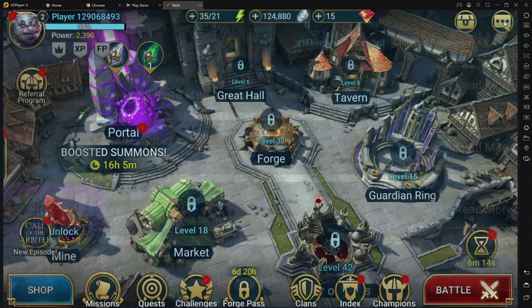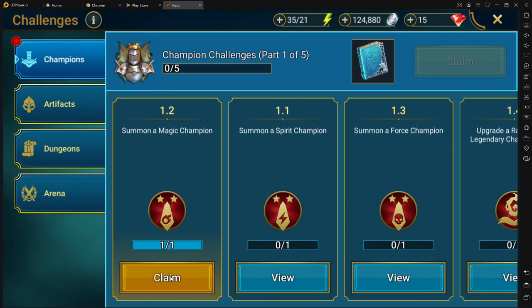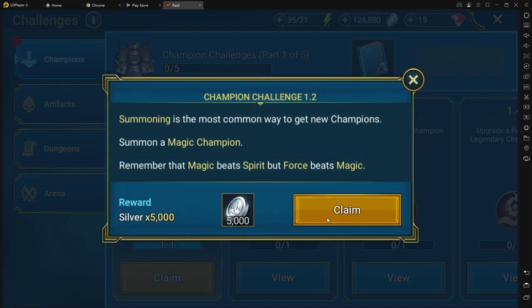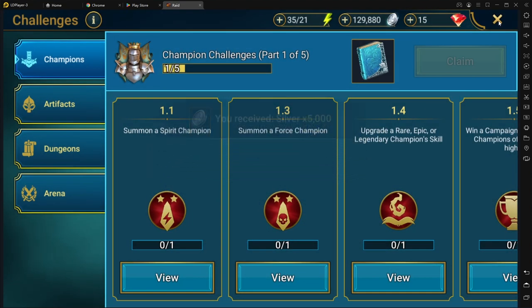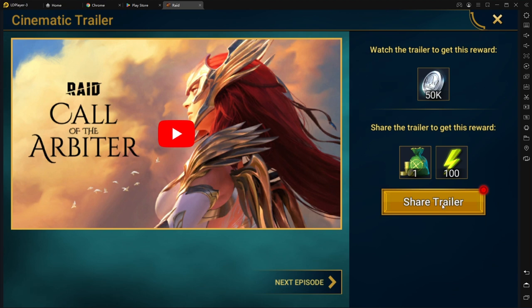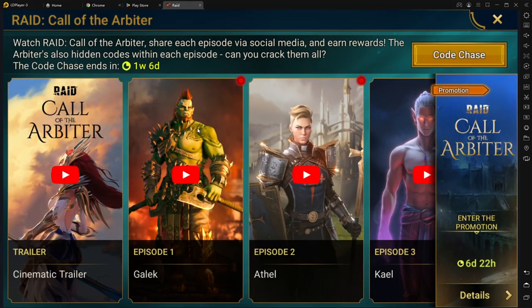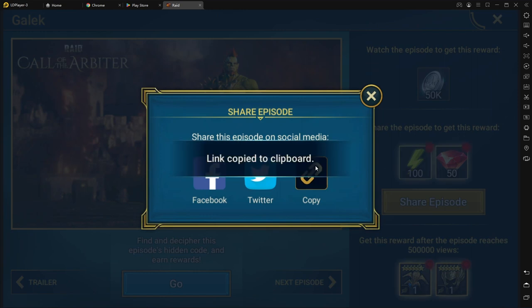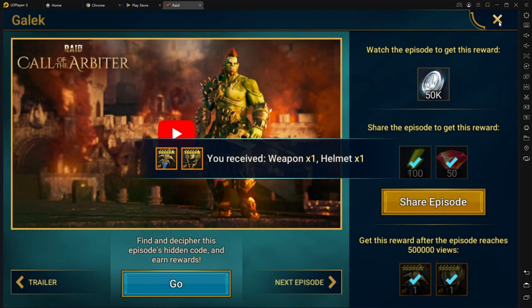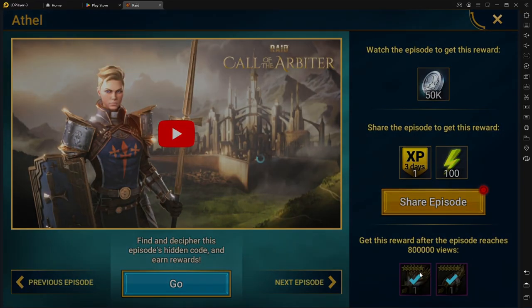Right now we're still doing the Call of Arbiter, and I'm going to show you how to get all the rewards. You're going to have a lot of freebies to get you to level 30 or 40 without spending any money, without having to grind — just by playing the game. You're going to see on your bottom left a Call of Arbiter button. Go in there, open it, and you'll see Share Trailer. You do not need to share the trailer — just click on it, copy the link, and it's going to open 100 energy for free for all 10 days. You can also watch the videos — you only need to watch a second — then go back and get 50k silver per video you watch, for a total of 10 videos.